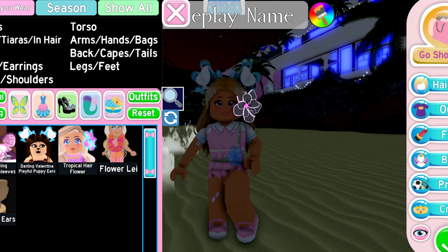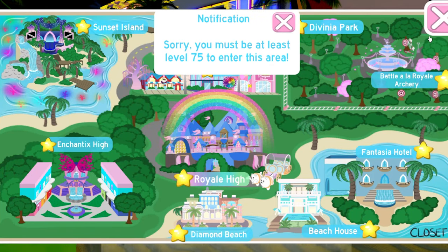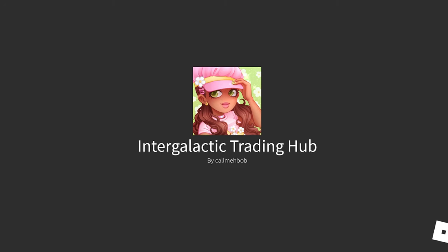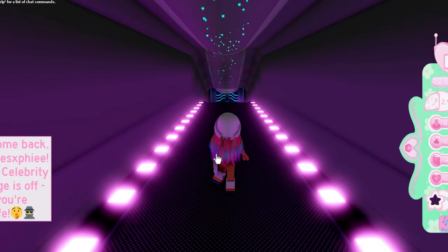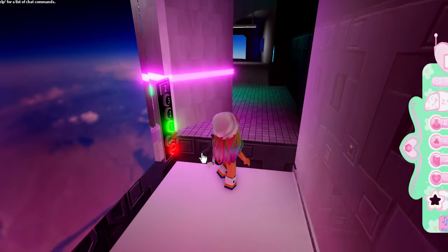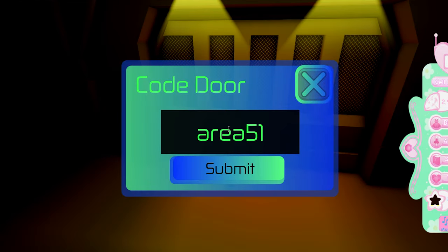Now let's move on to the last location with a chest containing accessories, which is in the Trading Hub. I can't access the Trading Hub on this account, so I'm going to hop back onto my other account to show you this item. Working off my memory now — in the Trading Hub, you need to go into the Area 51 place, which is a weird area there. You go to the elevator or lift and go to floor one, and in here it will ask you for a code.